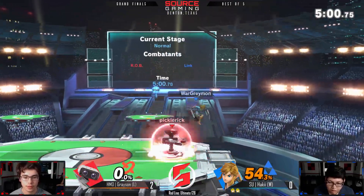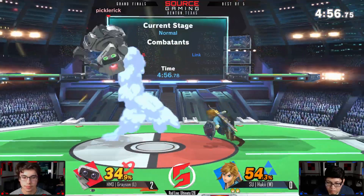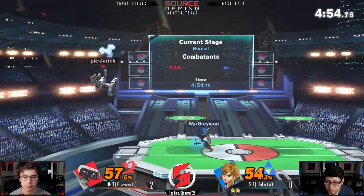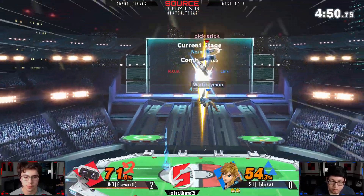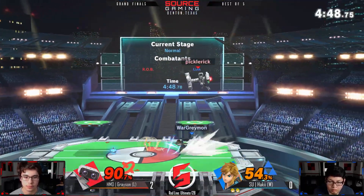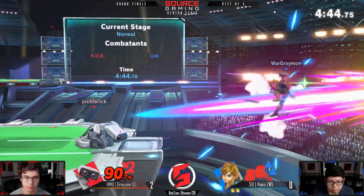Okay Haki, all right, calm down a little bit — that was clean. That was gyro to nair to down-smash for sure. And even when Grayson grabs his own bomb, he's already got that in mind — he just grabs Haki and gets him out of there.